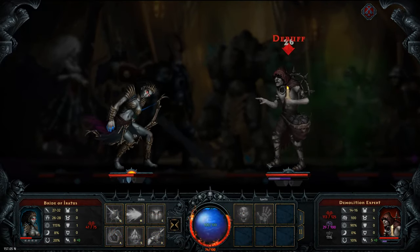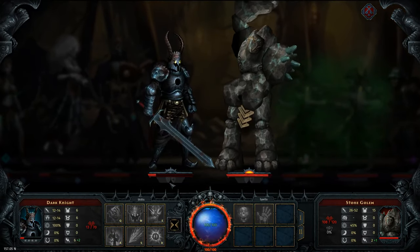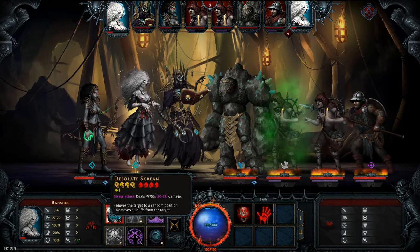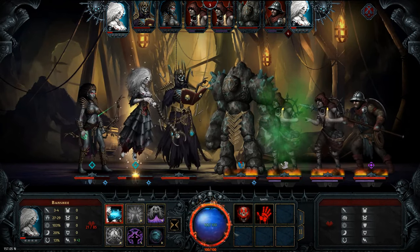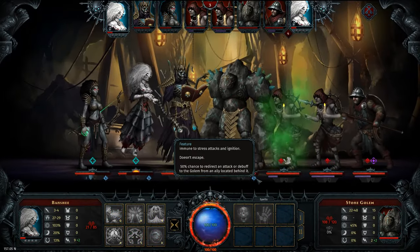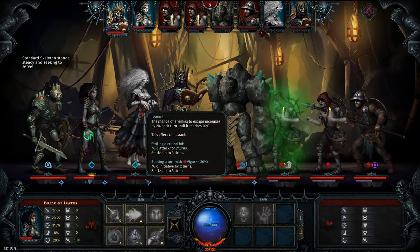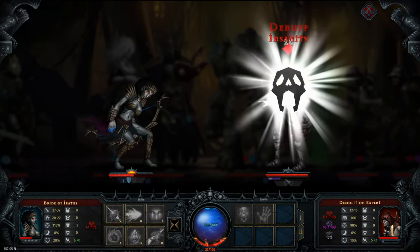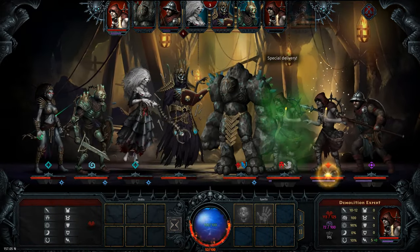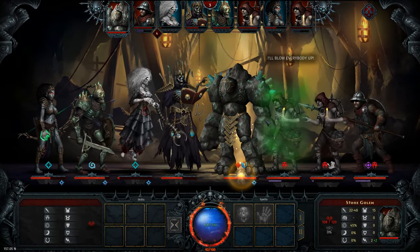We are going to lock you down to a position again. Miss, please. Damn it! Very annoying. I agree, Iratus. So let's debuff all of them, then summon a skeleton. Hit him again — insanity. Very good. Locked, also very good. He's insane. Very good. Miss, miss, miss, miss. Thank you.